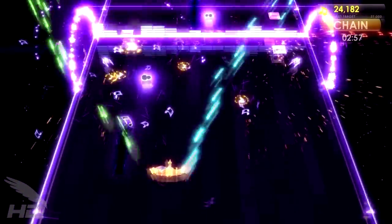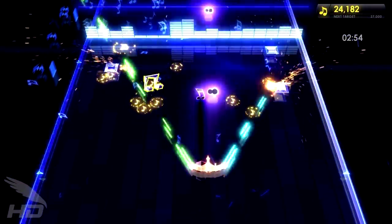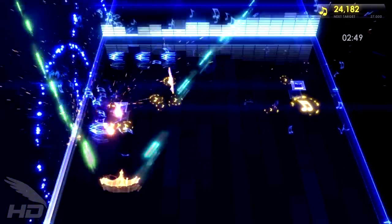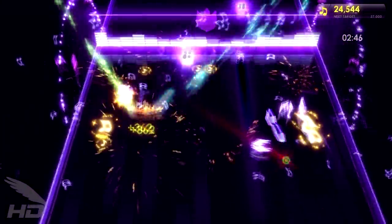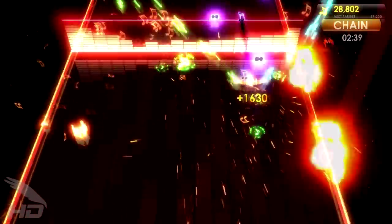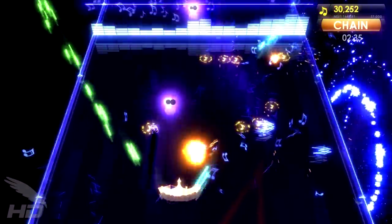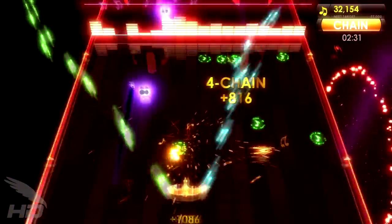Each weapon can also be assigned to different buttons, adding a layer of customizability to an already super flexible system. Your ship in Symphony has multiple parts that can be destroyed by colliding with enemies or their shots. So long as the central part of the ship isn't destroyed, picking up music notes from defeated enemies repairs and re-enables these damaged parts. These parts can each also have one weapon attached and tweaked, all of which are unlocked by completing songs in your library. Each one unlocked can only be placed once.